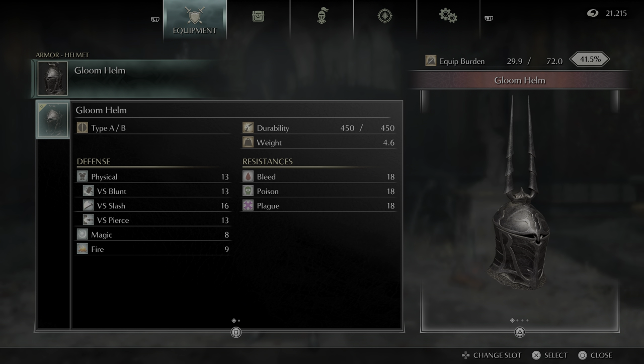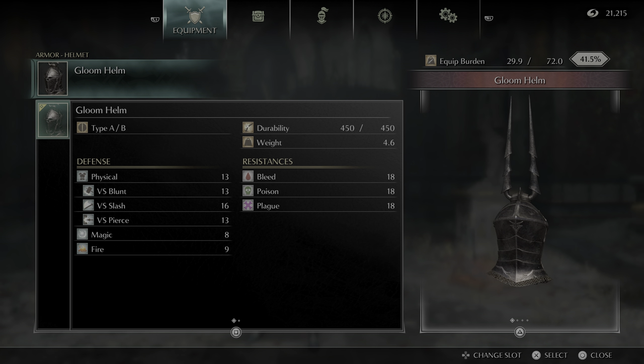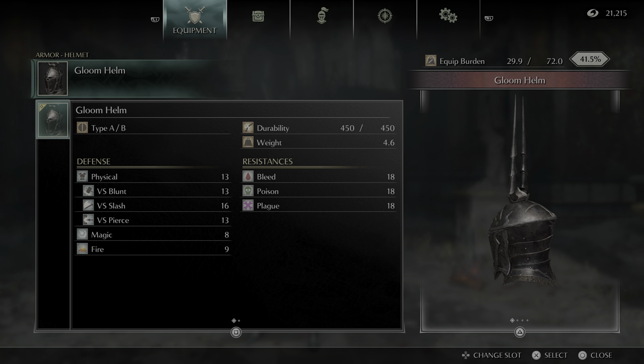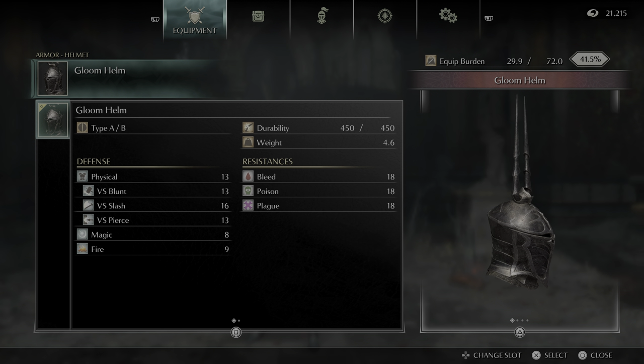This is the Gloom Armor set. The Gloom set is Yurt the Silent Chief's set. You get it from him in Latria. You can either kill him for it, or if you beat all the bosses in Latria and get the tendency to pure black or pure white, you'll find the set in front of his cage.